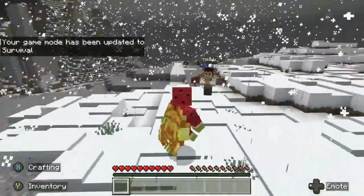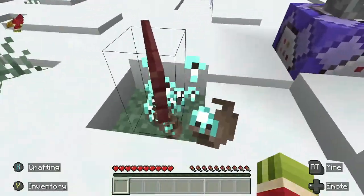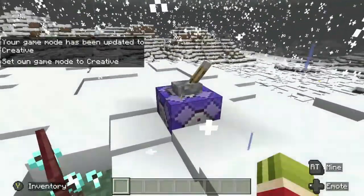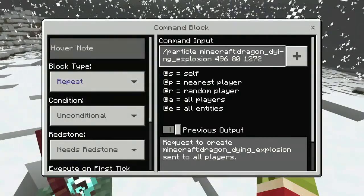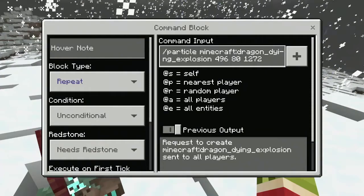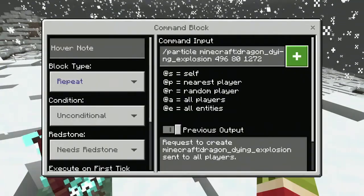So number four: particles. I do really like that soul particle. This is about to blow up your game, but here's how it works — slash particle Minecraft whatever you want underscore. I'll probably put a link in the description to the command list I found. Then you put the coordinates. It's kind of complicated; I would put it on repeat personally.